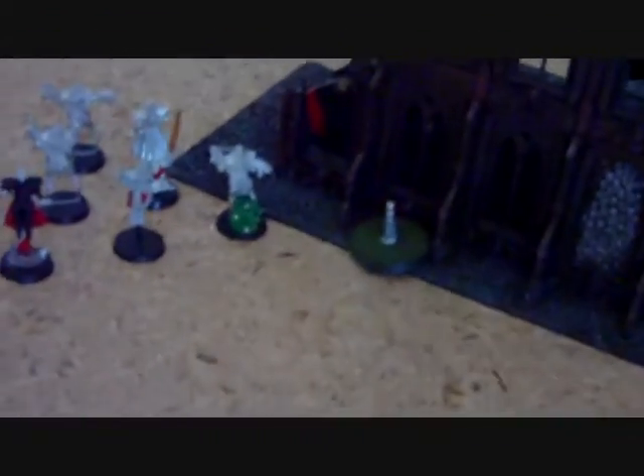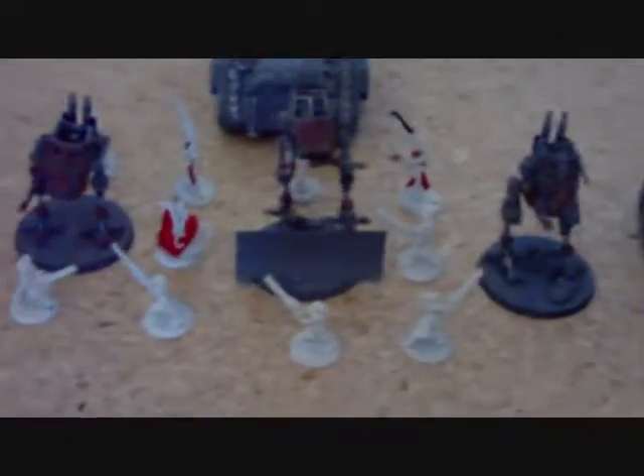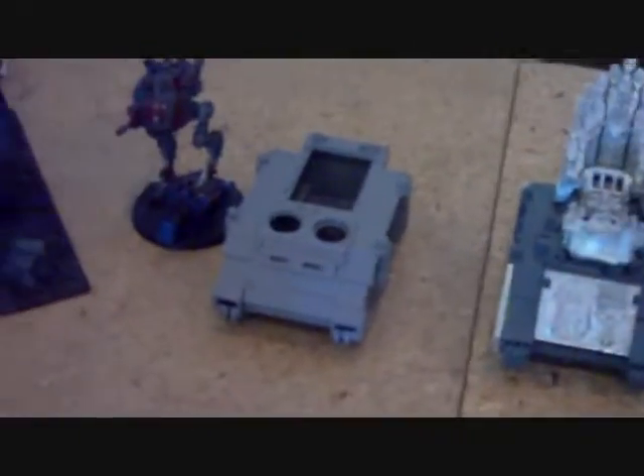We have an objective right over here. Seraphim, Rhino, Exorcist — three Sentinels counting his Penitent Engines with the Repentia in there. We've got a Rhino, Exorcist, another Rhino, Karamazov, and an Immolator. There's also an Immolator in this building back here. The second objective is here, the third is in this middle piece of terrain, and the two objectives on my side are here and here. I've chosen to hold everything in reserves again, in the interest of not dying.